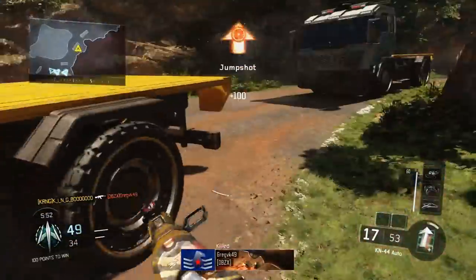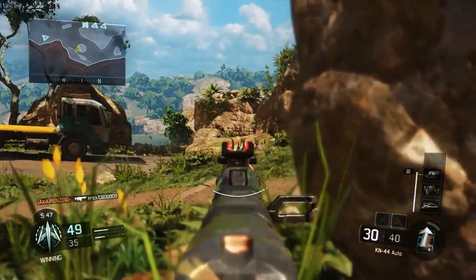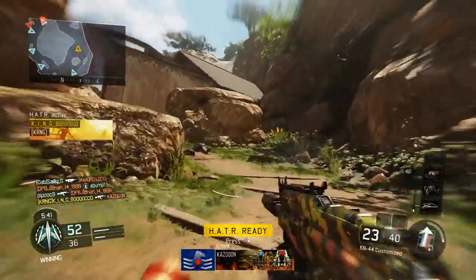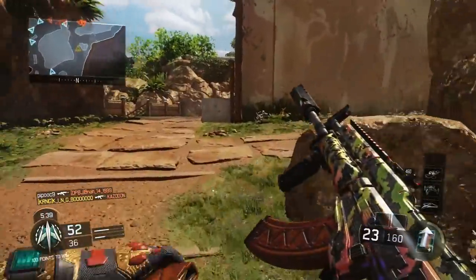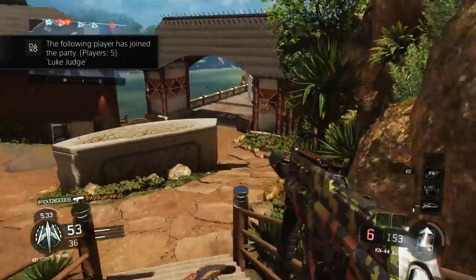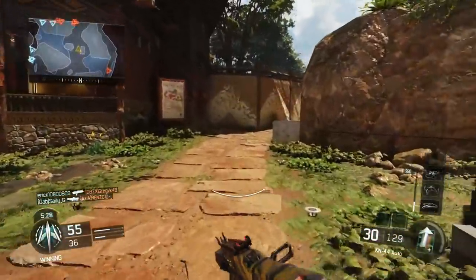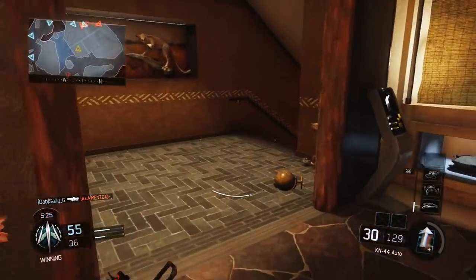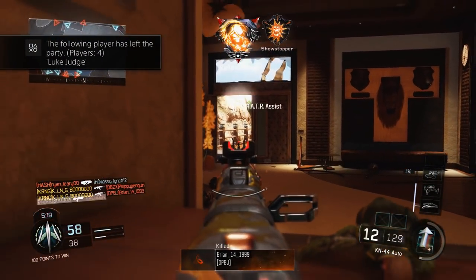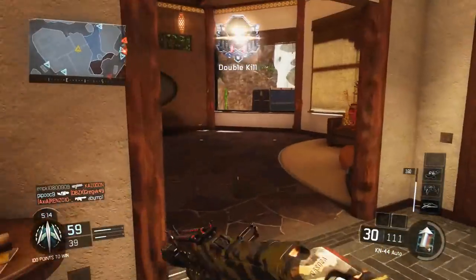The movement is a key thing on this map — there are a lot of wall-run spots that are really successful, you saw one at the start. This map is dominated by power positions, which include head glitches, height advantages, and jump spots where you can get a few bullets in and take down enemies. You'll see all of these throughout the gameplay in the background.